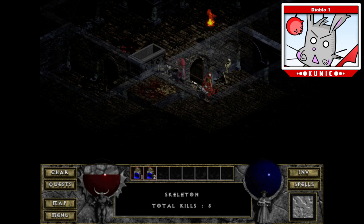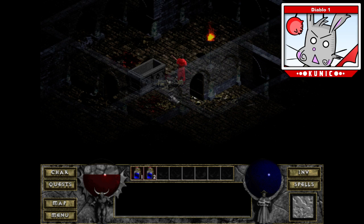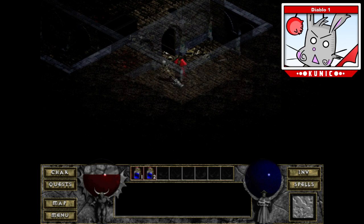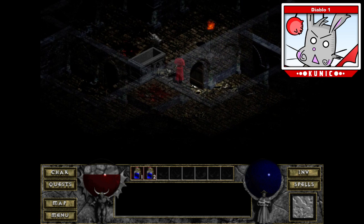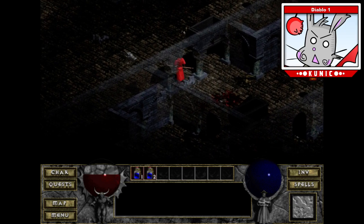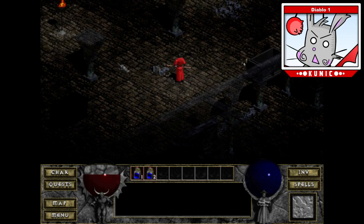There is no alt key — you can't hold down alt to reveal anything that drops on the ground. You just have to sort of visualize and see it, then mouse over it.